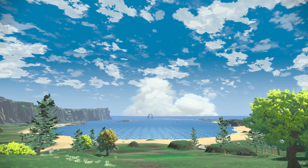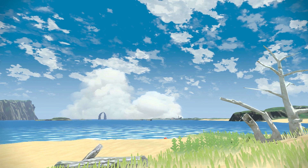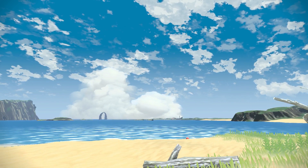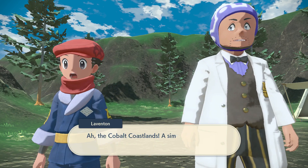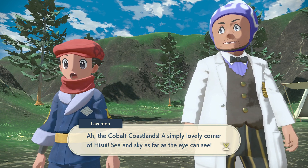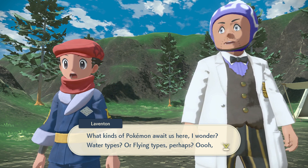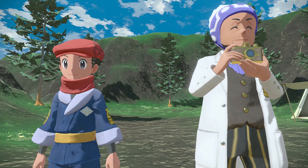Wow, it's so beautiful. Cobalt Coastlands — the Cobalt Coastlands, simply a lovely corner of sea and sky as far as the eye can see. What kind of Pokemon is here I wonder — water types or fighting types perhaps? Ooh, this is the way to catch them all!